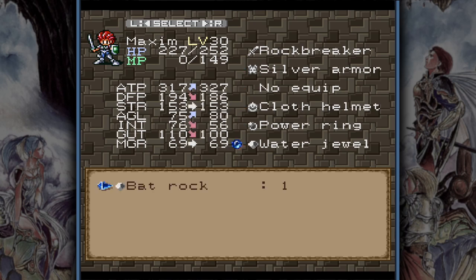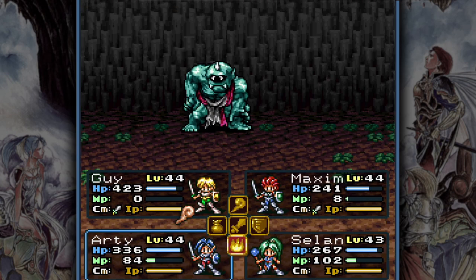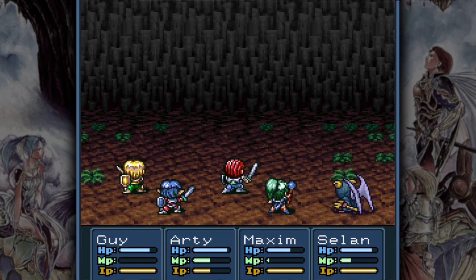Just equip the Bat Wok when a character runs low and seek out an enemy to leech on. Other items are the Silver Armor and Mail, which have an IP ability that restores 25% of a character's mana points. That might not seem like much, but in combination with other sources it can sustain you throughout the whole cave.